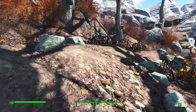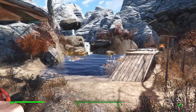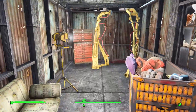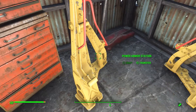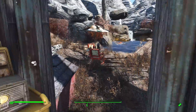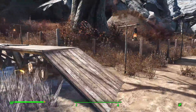Continuing around we have some Silt Bean plants and lovely Fever Blossoms, then another sitting area by our beautiful pond. Over here we have another little work area with a couch, tool chest storage, and a power armor station for all your power armor needs. In the pond we also have harvestable Blood Leaf and Lure Weed plants.